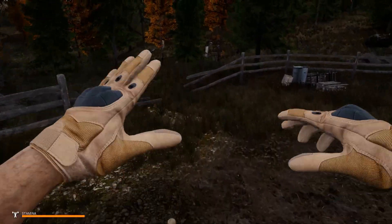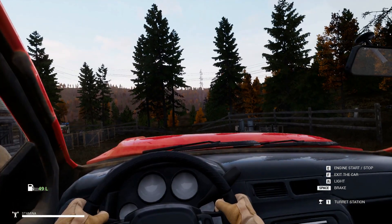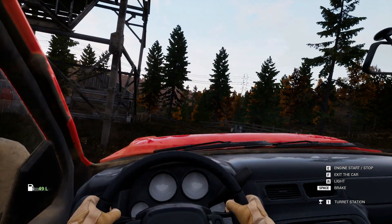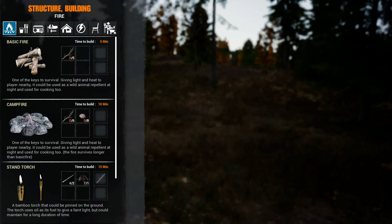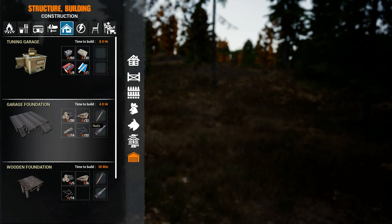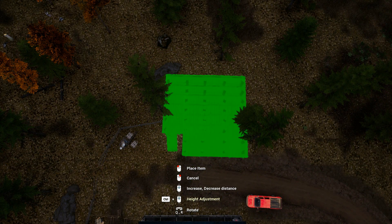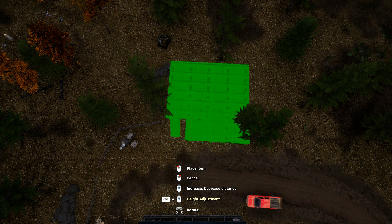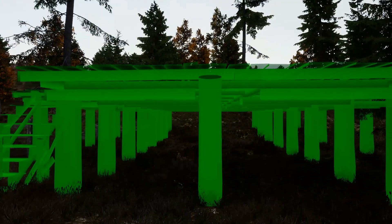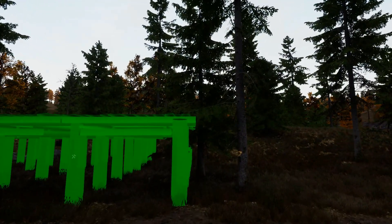It is officially morning, so let's hop out here. I think I'm going to go ahead and set up that garage - at least get it laid out. Let's go back to the truck. We're going into our build structures and construction. We're going to go with garage foundation, just like that. I'll just put it right there. Oh! That tree might be in the way - we might have to cut that tree out of here. Let's grab one of these axes and cut this down, get this out of here.